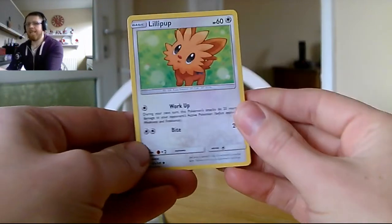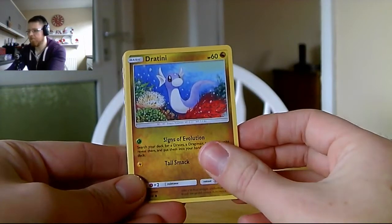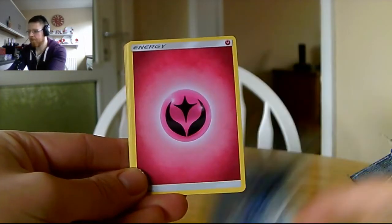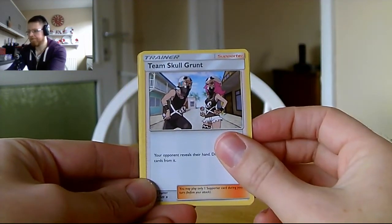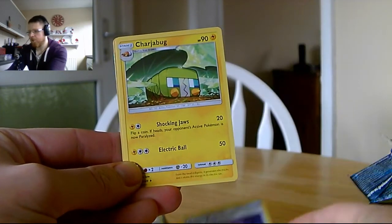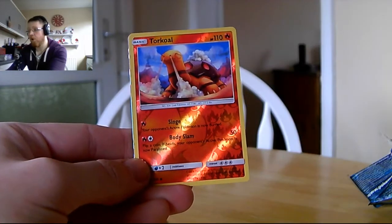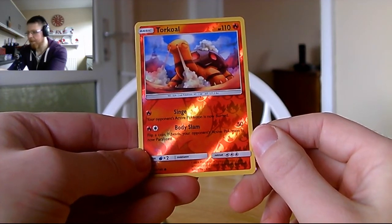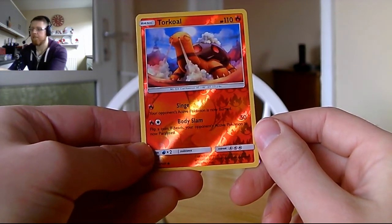Straight on to the next pack — not messing around in this episode. We want to get through them quickly as I'm due to go out for a jog if it's not raining. In this pack we've got Lillipup, Trumbeak, Wingull, Stufful, Poplio, a fairy energy, Team Skull Grunt, and a Charger Bug. Our reverse foil is a Torkoal with Singe — your opponent's active Pokémon is now burned — and Body Slam, flip a coin, if heads your opponent's active Pokémon is now paralyzed. Burns are a status I've never heard of in the TCG!